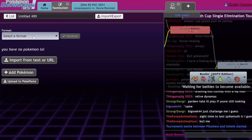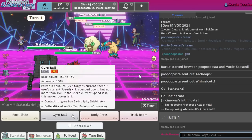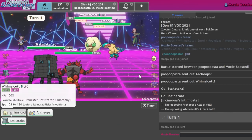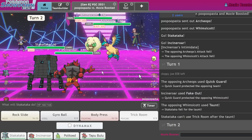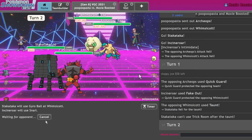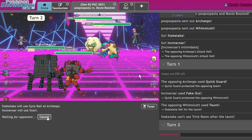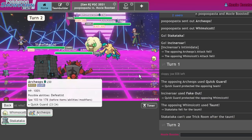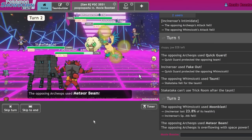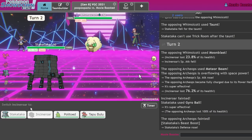Does Archeops get Quick Guard? As a Quick Guard bird enthusiast, I need to make sure. It does — oh crap. Do I just go for the KO? They have the thing I didn't want them to have, and now that they have it, it's probably over. Actually, I'll probably just Gyro Ball. I can also Parting Shot. I should tank a Meteor Beam — interesting. I still get a KO here, which is pretty nice. And I get a Defense Boost, which is really all I truly need to win.